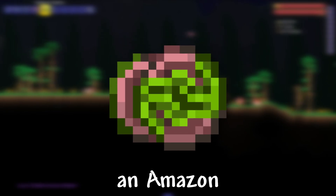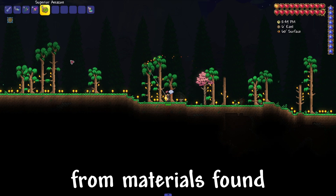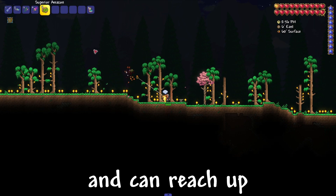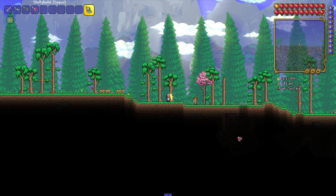I will show you how to get an Amazon in Terraria. The Amazon is a yo-yo that is crafted from materials found in the underground jungle biome. It has a spin duration of 8 to 9 seconds and can reach up to 13 tiles, so to craft it we need to go to the jungle biome.